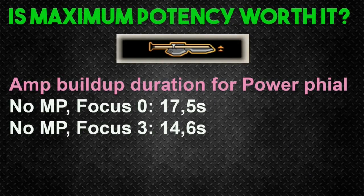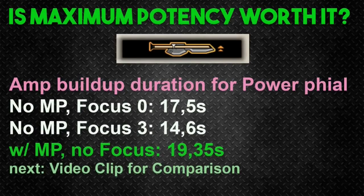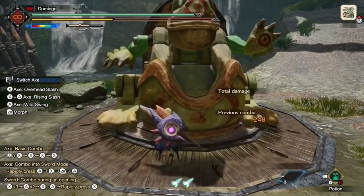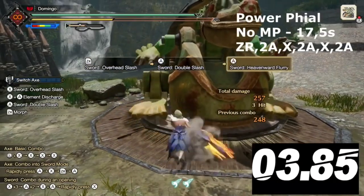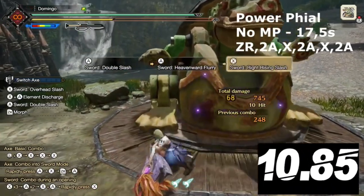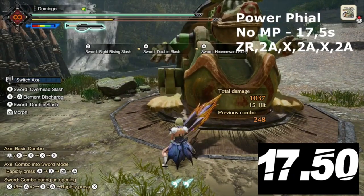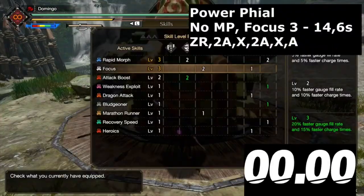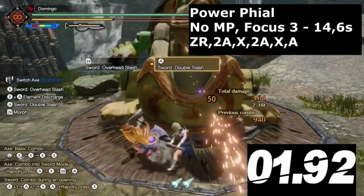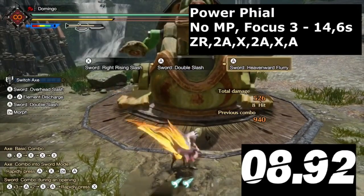Here are some special tips that no other guide on YouTube or websites may have told you. First: using the Focus skill on Switch Axe is completely useless. It doesn't do anything — maybe increases build-up by 1-2%. The skill description says 20%, which is an absolute lie. With an elemental phial, a very experienced Switch Axe user can get amped in under 10 seconds without it. Using Focus on Switch Axe is completely nonsense and a waste of skill slots.